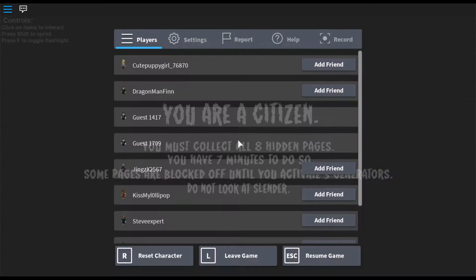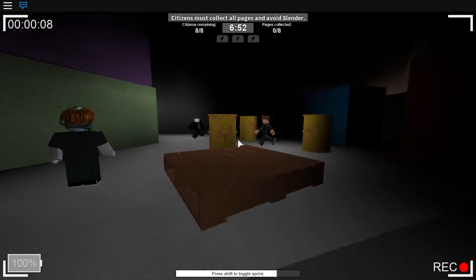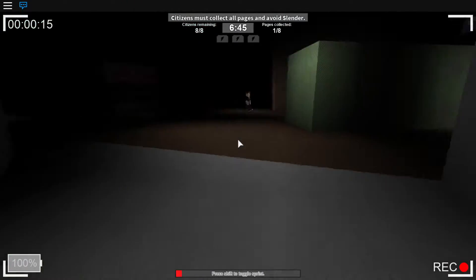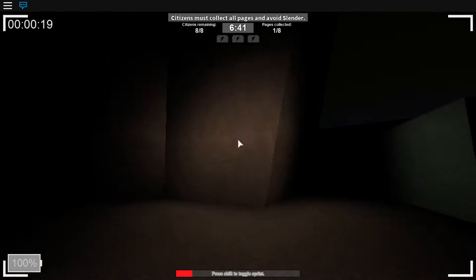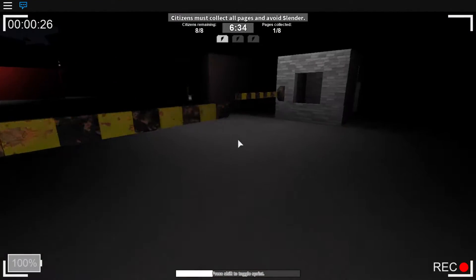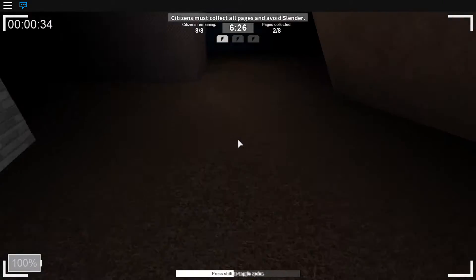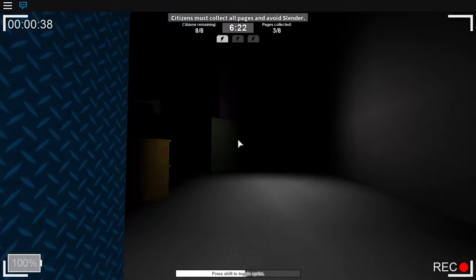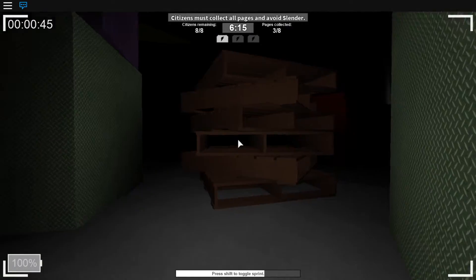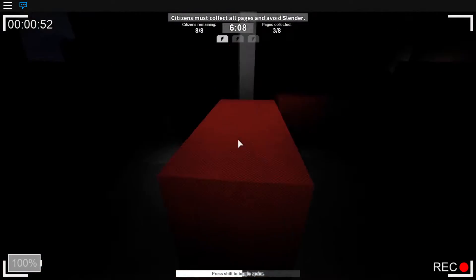Don't look at Slender. We're going to look for all the generators — I mean, all the pages and the generators. So I'm not familiar with this map. Oh wait, I played this map once and I got stuck in this building right here. Anything in there? No? Okay. When you start to hear things, it means he's right behind you. Not sure why you're able to turn your flashlight off. I don't think it does anything. Got some pallets. Let me try that again. Parkour Master. Nope, it's not working.